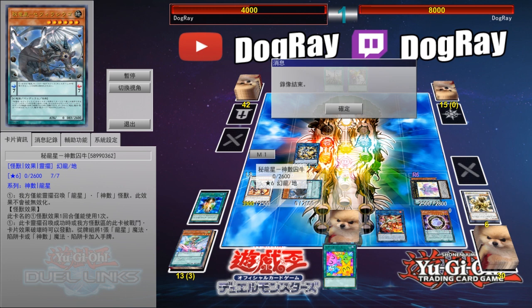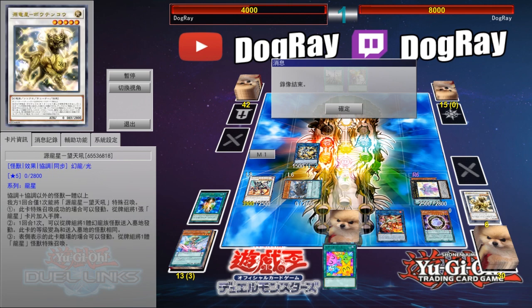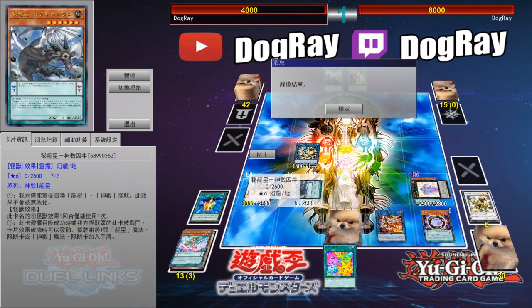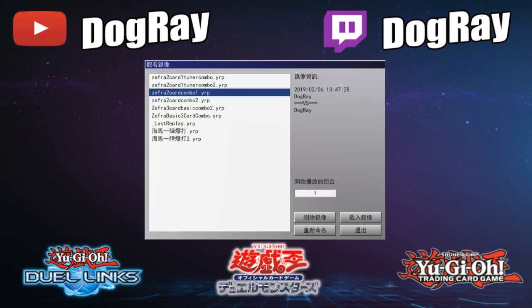Most likely I will be Synchro Summoning Baxia, the Brightness of the Yang Zing, because the card can bounce back one card on the field back to the deck. It's pretty powerful considering you are doing this during your opponent's main phase. Also, if you are forced to use Nine Pillars before you Synchro Summon, you can use the Providence in your graveyard to prevent your Denlone from being destroyed, so you can still go for a good play even after Nine Pillars.